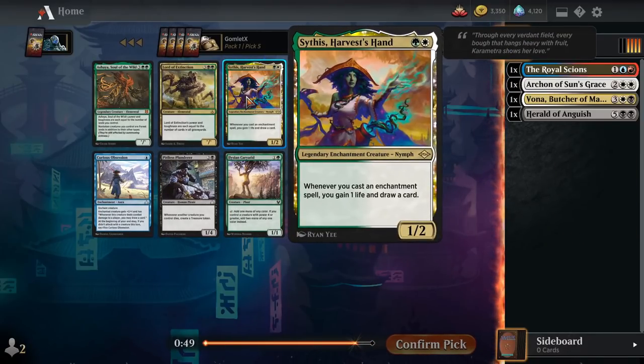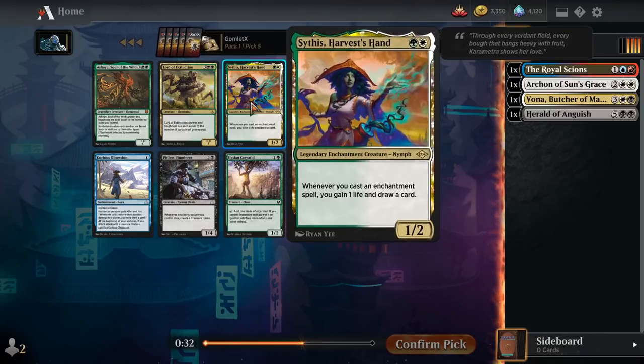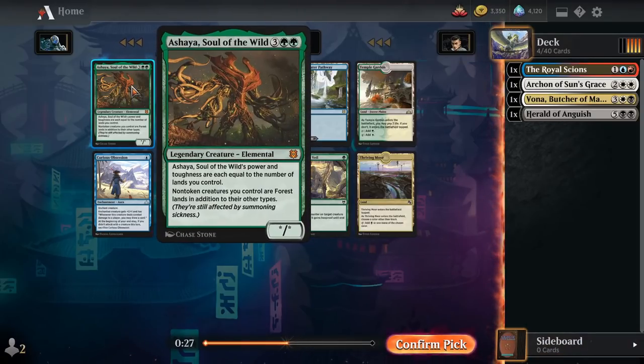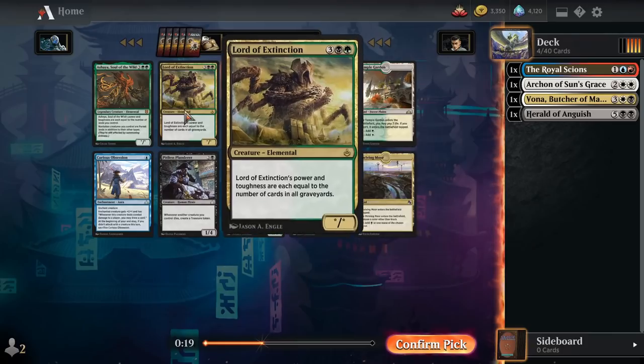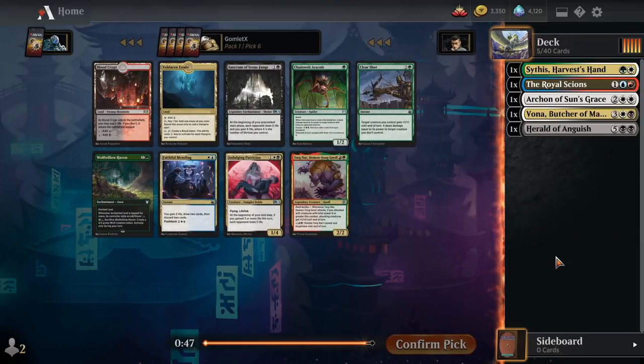Well, Sithis Harvest's Hand is probably the number one card for green-white enchantments. So we're going to scoop that up and probably head down that direction instead if we're seeing this at pick 5. That means nobody in the first 4 picks of this pack wanted to hop onto the green-white enchantments train, so I guess we'll go ahead and do that ourselves. Definitely the strongest card in this pack. Ashaya is really good too, but everything else is not quite on par with those two. We'll go with Sithis.